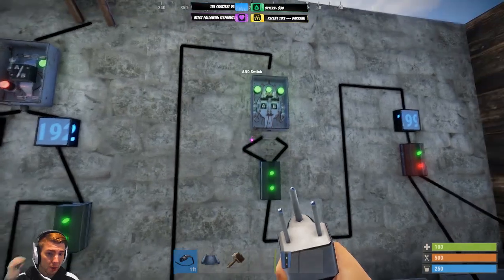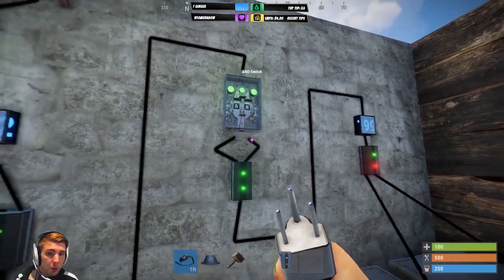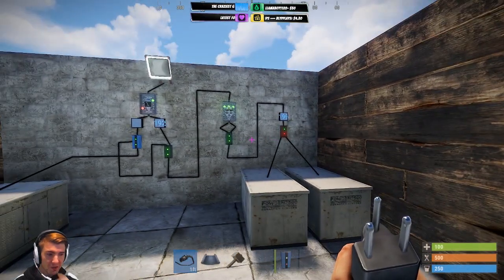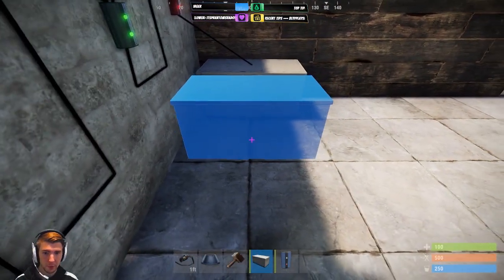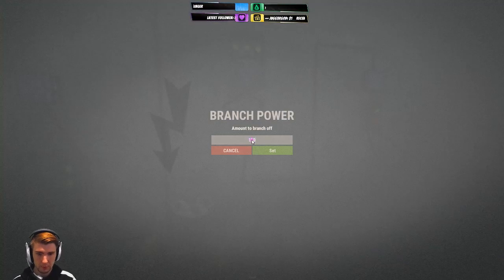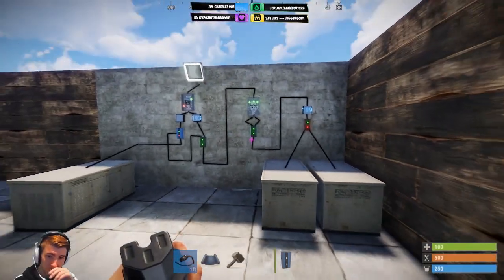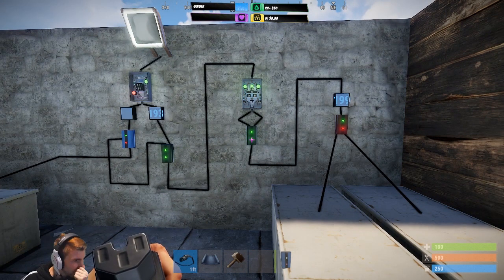You have all of it going into an AND switch — all going into input A, and the 2 going into input B for branch power. Actually wait, that's wrong. It's supposed to be total minus 2, so this number should be 197. If I set it to 198 it should turn off — yes. So set it to 197: your total coming in minus 2.